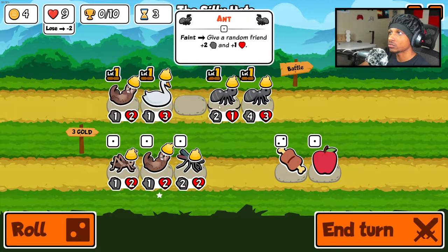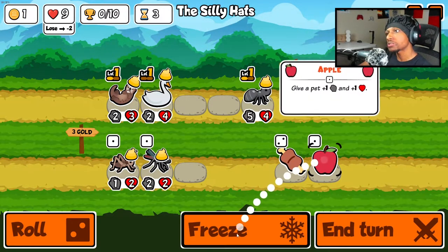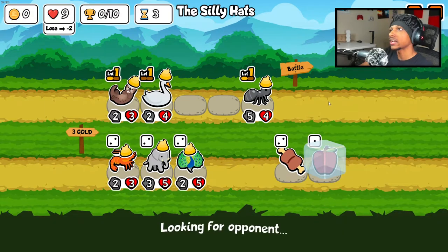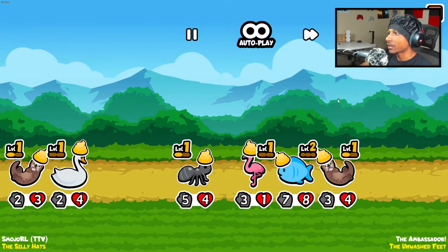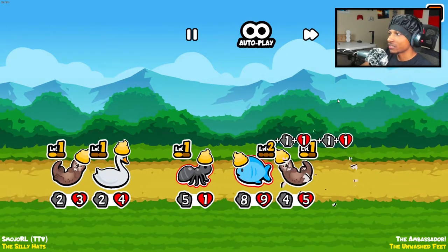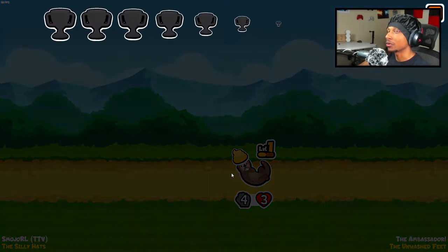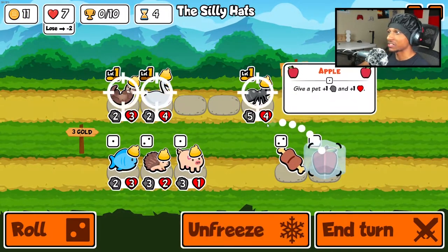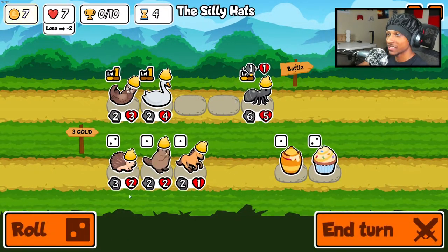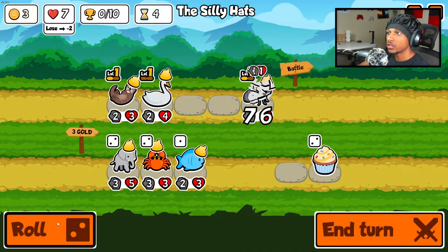We got another otter which will definitely come in clutch. Let's combine that. I'll accept the swan — I wanted it on my ant but that's fine. If we can get a nice high-level ant that would be very, very nice. Oh my god, I was not expecting him to just have a flamingo. We lost — I thought we were gonna win that or at least tie it.